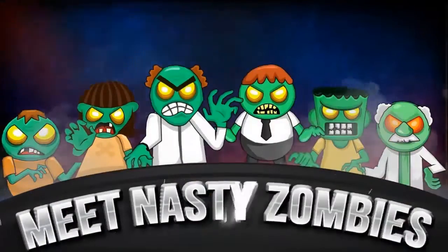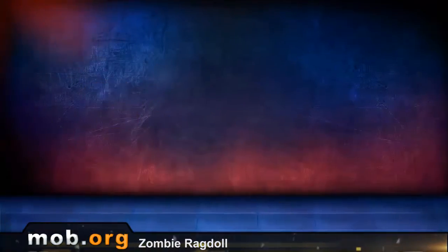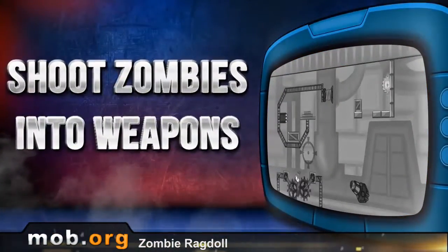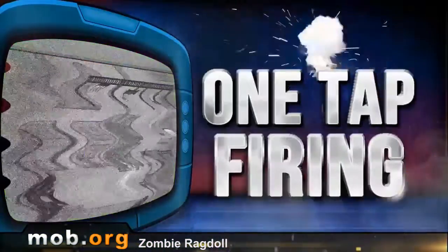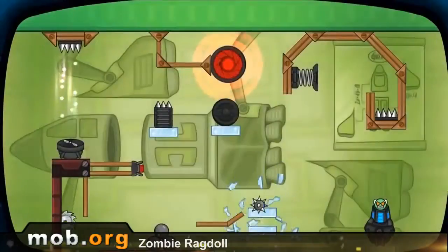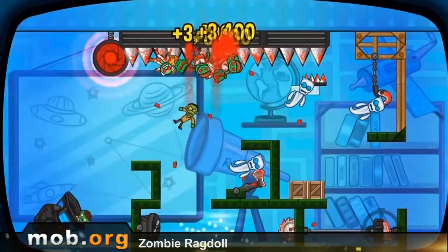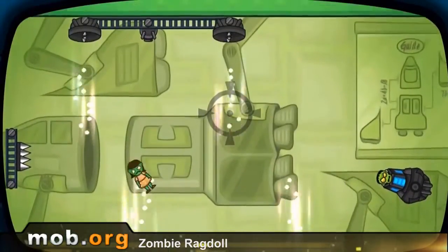First of all, let's examine an example of a poor idea realization. In Zombie Ragdoll Arcade Game, you are to literally use our favorite zombies as cannon fodder. The objective of the game is simple: use elementary physics as a basis and chop the poor zombies to pieces. The tossing of lively cannonballs and physics interaction may remind you of one very famous game about birds. But unlike the legendary Angry Birds game, this one has very poor realization.